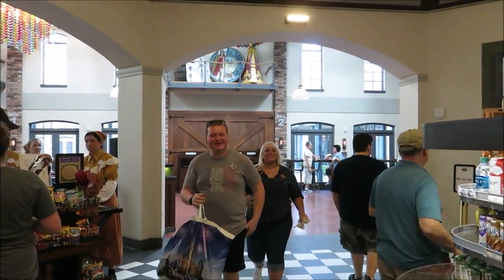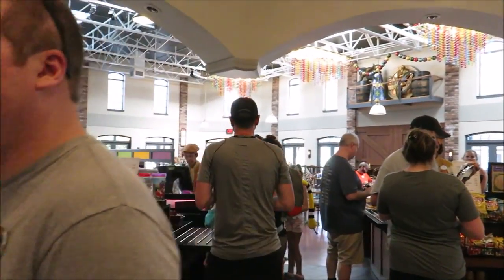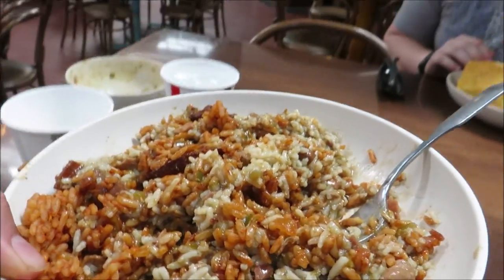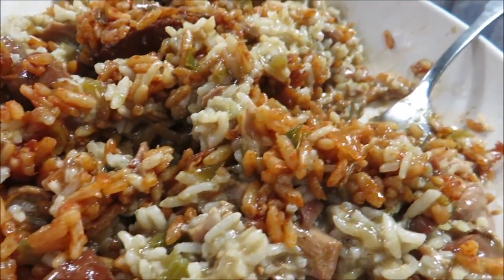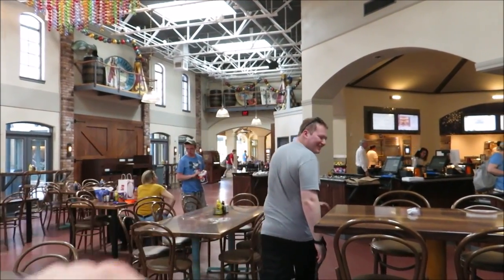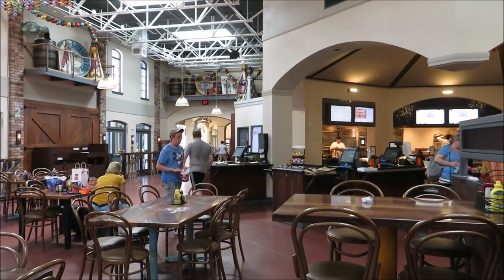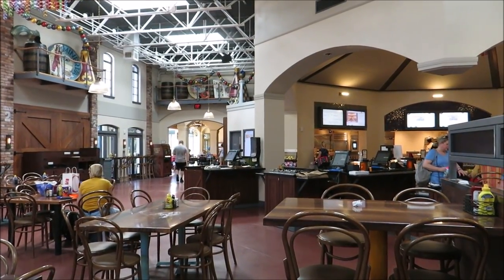We are pumpkin scavenger hunt champions! They give you jumbo — and my gumbalaya! A little bit of jambalaya, a little bit of white rice, and my gumbo soup all mixed together. Time to go make some magic — he's got to go to work at the Magic Kingdom tonight. Every time we hang out I end up getting him full of food before he has to go to work.